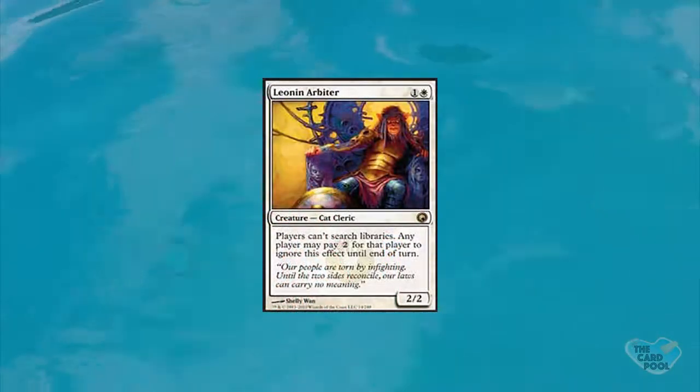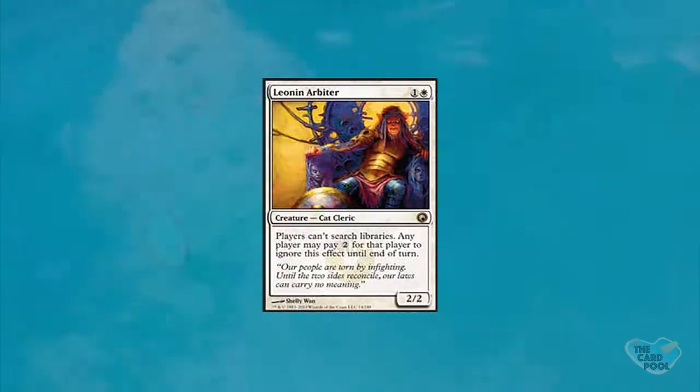Leonin Arbiter is so great because it's a cheap, aggressive body with this kind of effect that can come out early. It shuts down fetch lands in Modern and tutors in most other formats. If you're playing a ramp deck you'll feel bad keeping Kodama's Reach in hand, since paying the two-mana fee would almost double the cost of the card — essentially shutting it off. It used to be one of the money cards of the set but has dropped with reprints. Now that it's not a money card, it's a true hidden gem — it's really good at shutting off combo decks.